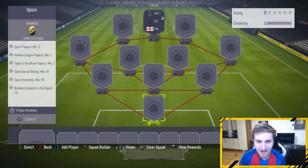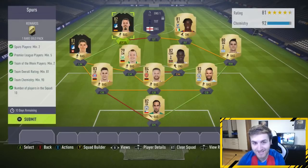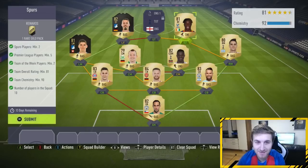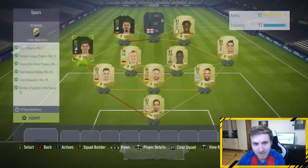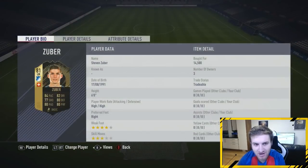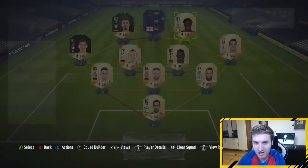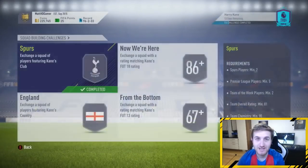For the Spurs SBC: minimum two Premier League, minimum five team league players, minimum two. Let's build the squad. First SBC done! I always check Footbin — it's brilliant, I'll leave a link down to Footbin as well. We've got inform Wagner, inform Zuba — that guy's got a decent card — and Mustafi. It's a really cool squad. Let's submit.